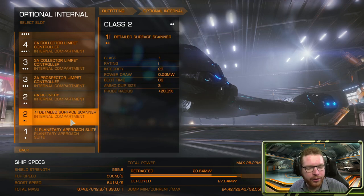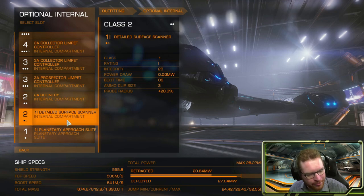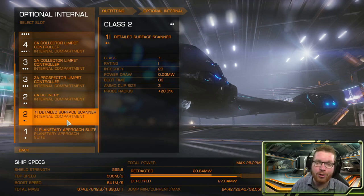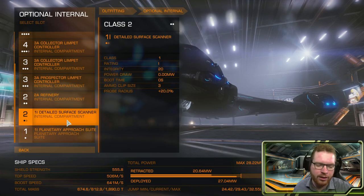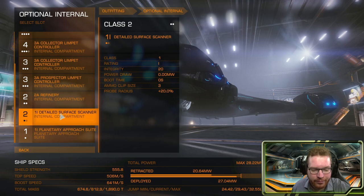And of course, last in our class 2 slot, the detail surface scanner. I really recommend that you fit this on your mining ship — it makes it a lot easier so you can just scan the belt and drop in. You don't have to scan it in one ship, come back, change ship, go out, and find it again. That's just going to take you a lot longer. So I really recommend fitting a detail surface scanner on the ship.